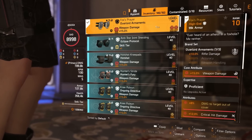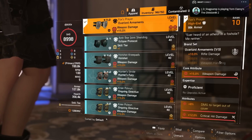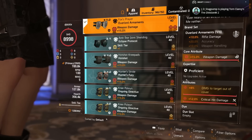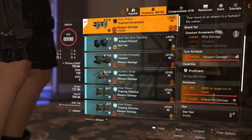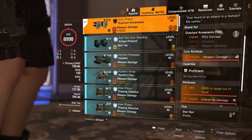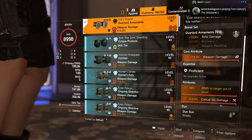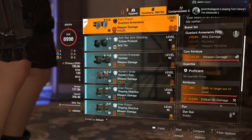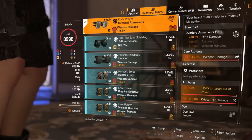Next up we're going to double down on the amplified damage with the Fox's Pros. This gives us 10% rifle damage, weapon damage, 8% damage to targets out of cover — which is the amplified damage — and critical hit damage again. What you'll notice about this build is we spec into critical hit damage absolutely everywhere. Because the gun talent guarantees us the critical hits, we don't actually need any crit chance whatsoever — we just want to push as much critical hit damage as we possibly can.